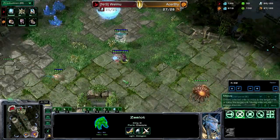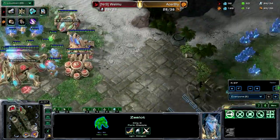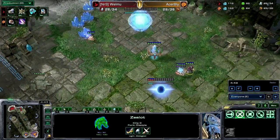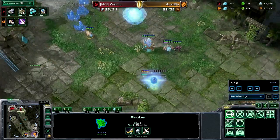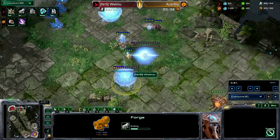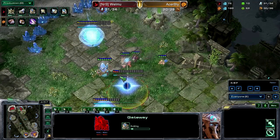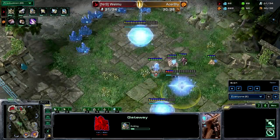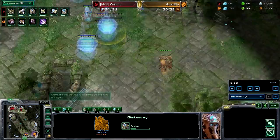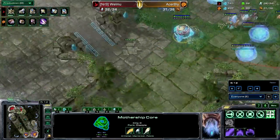Most Protoss players against Zerg, at least in Wings of Liberty and a bit in Heart of the Swarm, do forge fast expand, which is a great way to defend against pressure early on and even out the economy between both players. The forge and gateway are being made here — it's a forge expand, not an extremely fast one but a nice one. Just a couple of warp-ins being made and the Mothership Core is done.